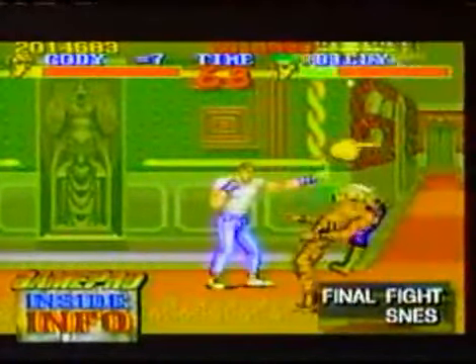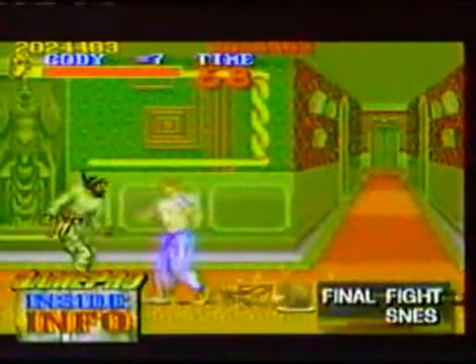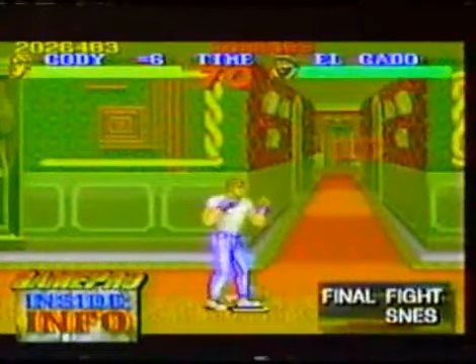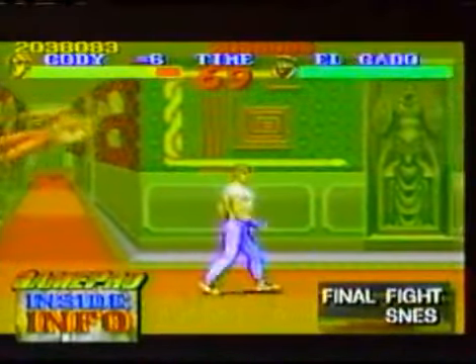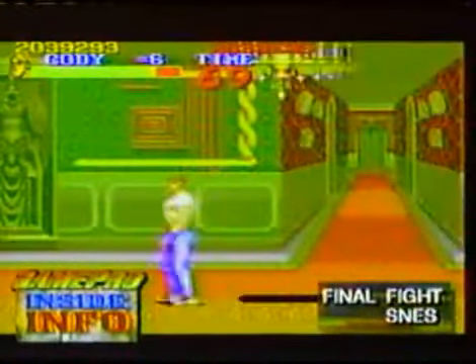Once you're inside Belger's stronghold, you'll probably be running short of energy. Run under the chandeliers and grab the barbecues to fill up your lifeline. Beautiful kick. They're dropping like flies. There it is — grab it. That'll fill up your lifeline.